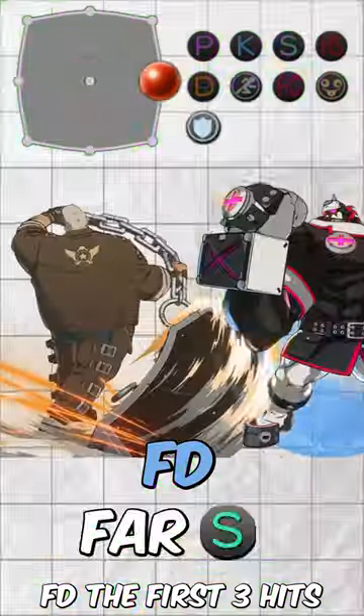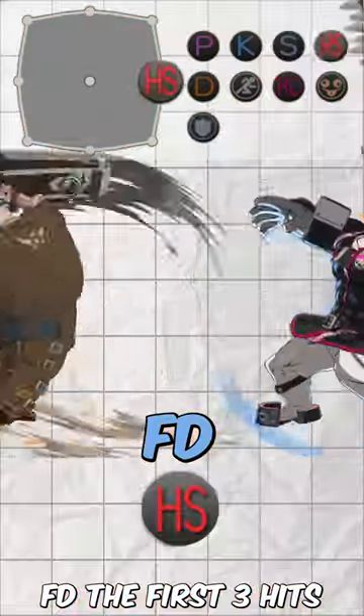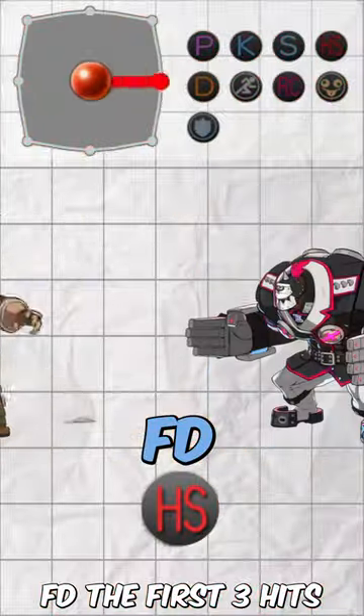However, don't try to use one of your long reaching moves such as far slash or heavy slash or else you'll get put in his coffin. If you're patient, you can make him whiff his 4th attack and do a heavy slash.